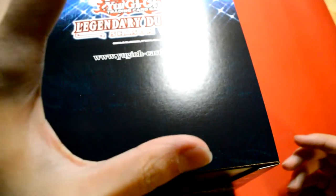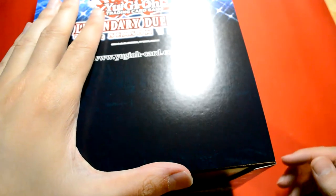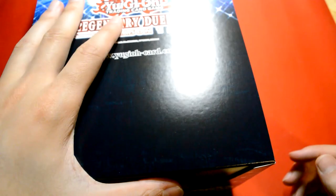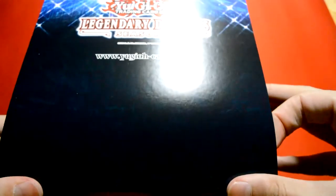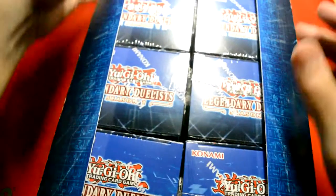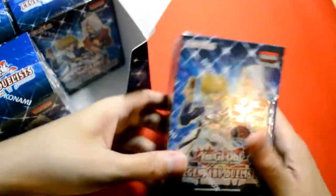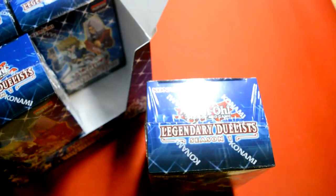This has reprints of a lot of the archetypes that were printed in, I want to say, up to Legendary Duelists three or four with this Season 1 set. I don't remember the exact number. Let's pop this out and get started with the first box.